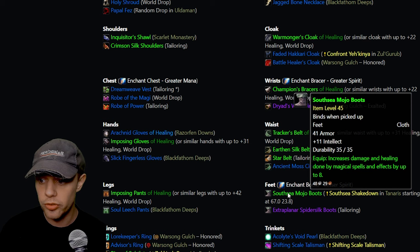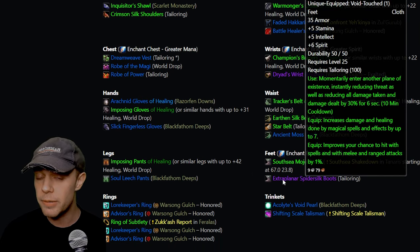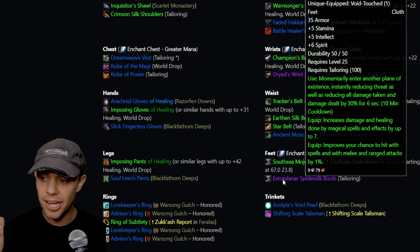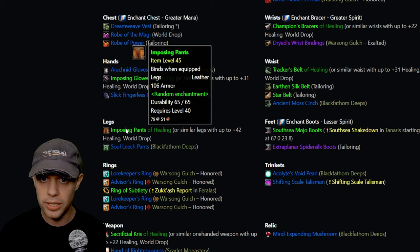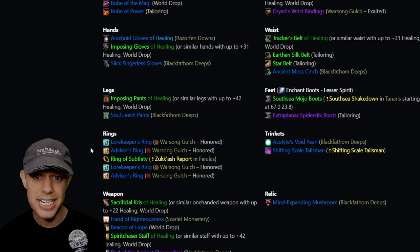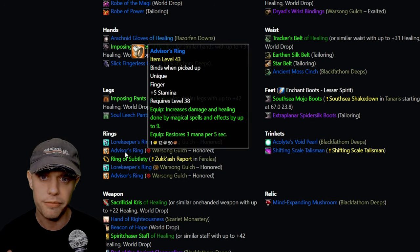On the feet, I'd recommend the Extra Planar Spider Silk Boots from the Phase 1 quests — I have a full guide on this in my What To Do First Level 25 video. On the legs, there's the Sole Leech Pants from BFD and the Imposing Pants of Healing as a BOE option. For rings, use your PvP rings. The Seal of Wrynn from Phase 1 is obtained by picking up an unsent letter off Edwin Van Cleef's body in Deadmines, starting a quest chain in Stormwind for a really good ring. Paired with a PvP ring like the Law Keeper's or Advisor's Ring, that's fantastic for pre-BiS.